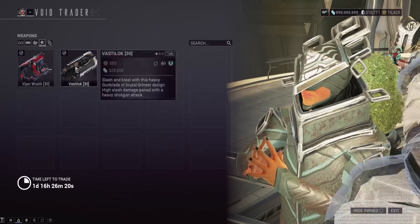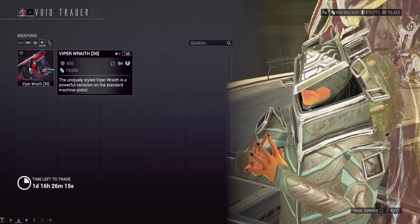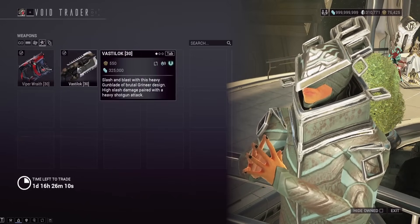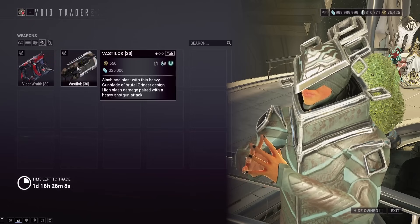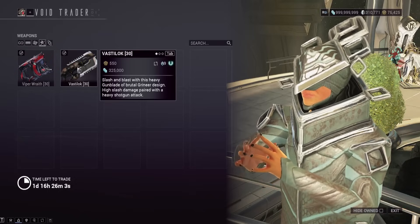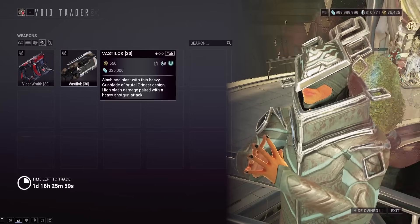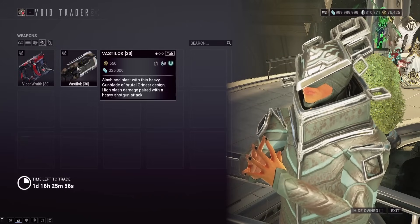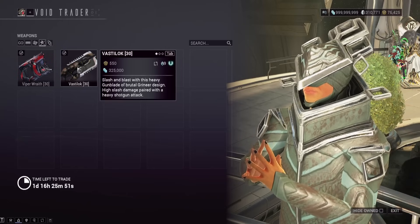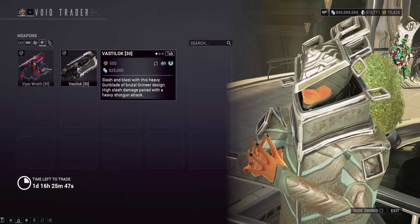As far as weapons, we got the Vastalock — nice. And we got the Viper Wraith, which has an augment called Skull Shots for infinite ammo. The Vastalock is definitely worth having. It's like a slash melee shotgun thing that can do very good stuff with the Shattering Impact mod, and can do some decent damage as well. It only comes from Baro nowadays — this used to be a Twitch Drop item from TennoCon. If you don't have this, make sure you get it. It can also be a pretty decent item to sell for Plat in the future, as long as you don't level it up at all.